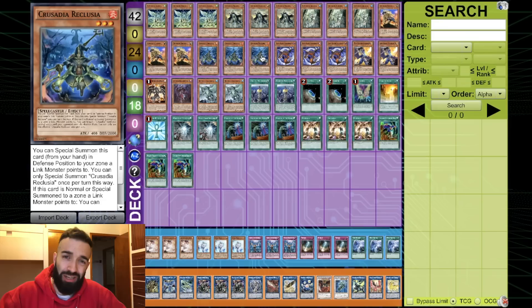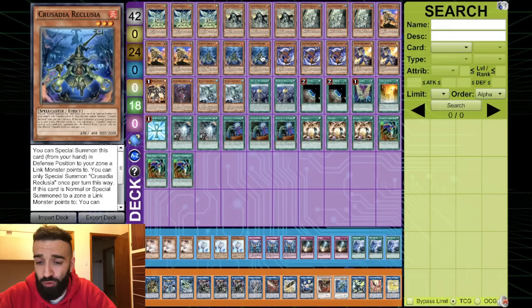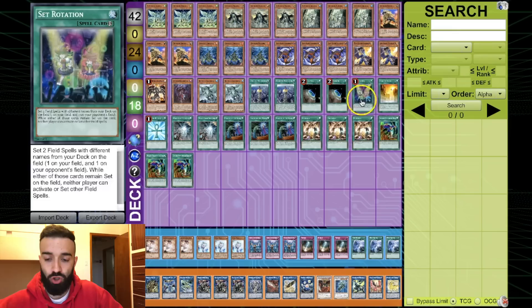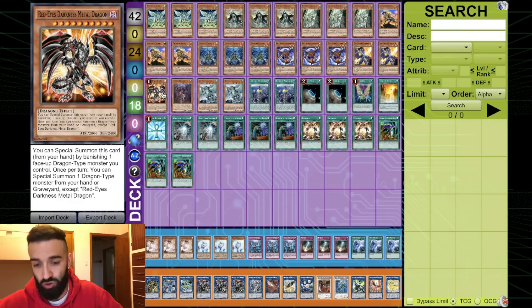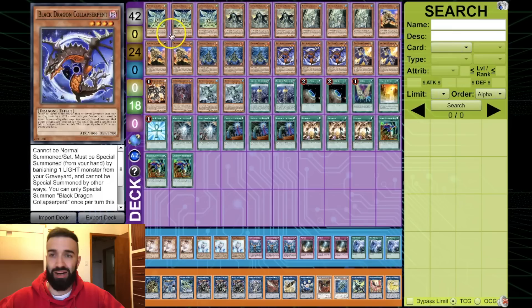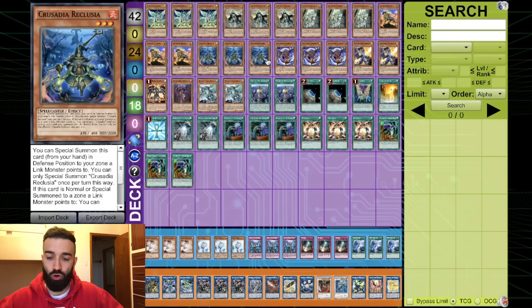Now I'll explain everything starting with the Crusadia count. We maxed out everything except Reinforcement of the Army — as much as I'd love to play it, there was literally no space. If you draw one of your 15 Crusadias, you win. The only time you lose is if you don't draw one of the 15, but you're going to draw one — no doubt. You just need to see one, because if you see one you just need an extender, which could be another Crusadia, a Terraforming, a Ravine, a Black Dragon, a White Dragon, Reborn, Succession, Distrito, Red-Eyes Darkness Metal Dragon — there are about 32 to 33 turbo and extender cards.